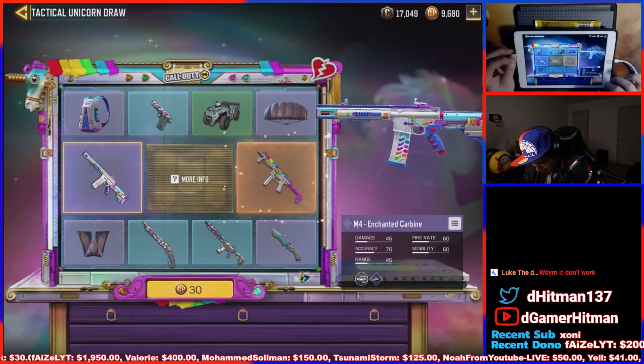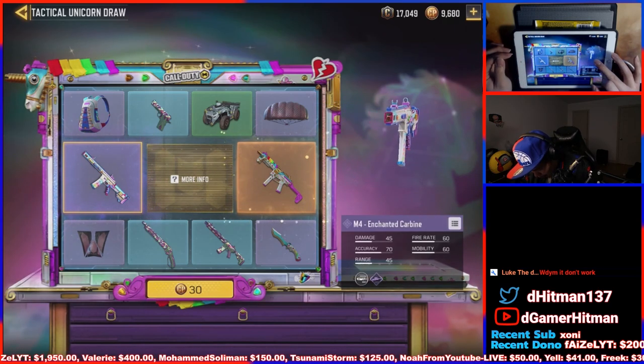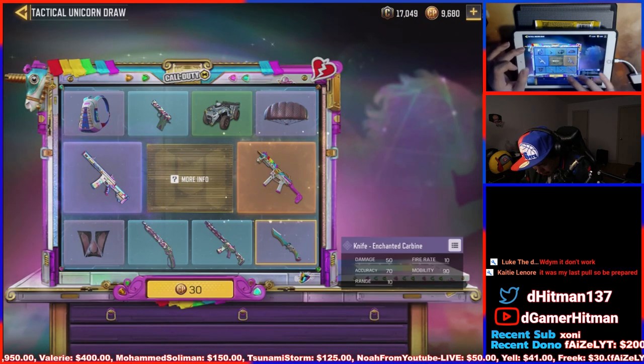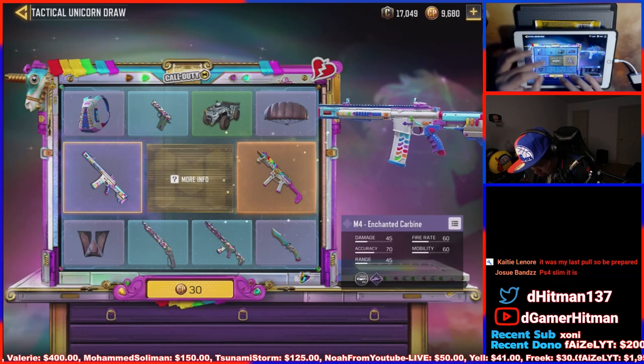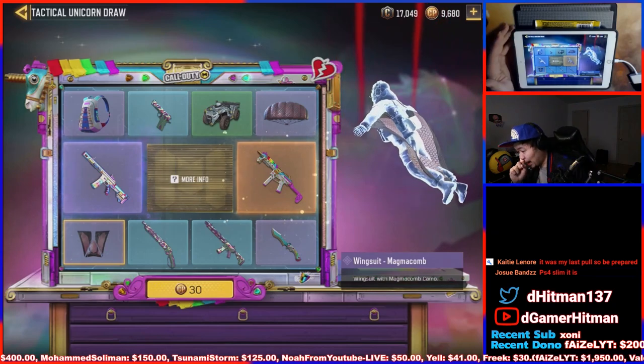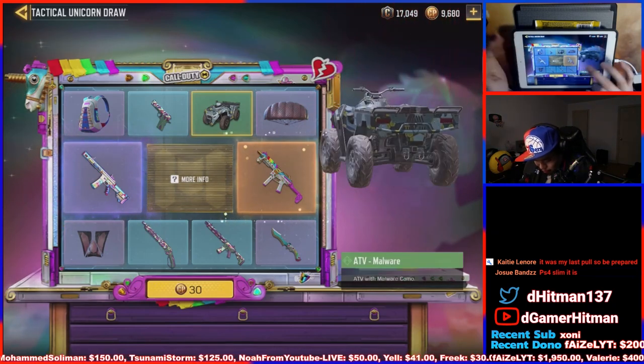So cool stuff you can get. Enhanced carbine M4 skin — you can see the muzzle looks a little different. Everything else is meh. You can get a knife, you can get a nice M4. There are two M4 skins, and then there's an Easter egg.